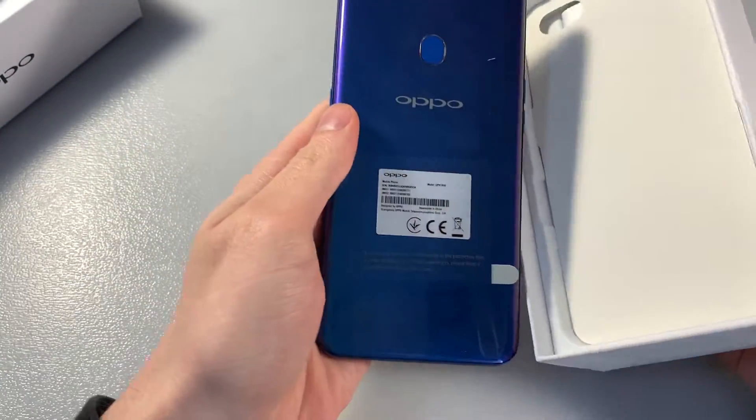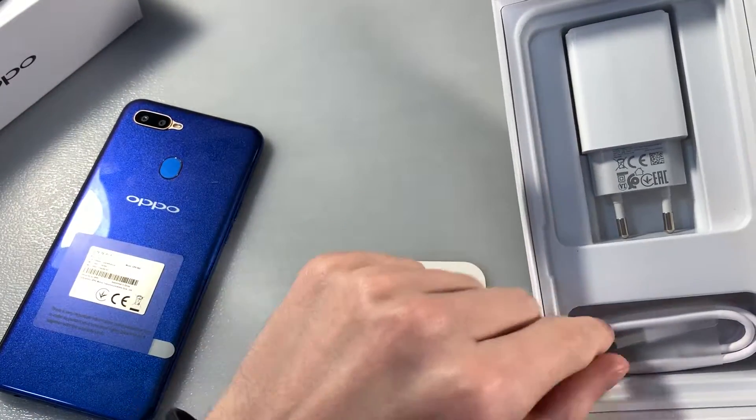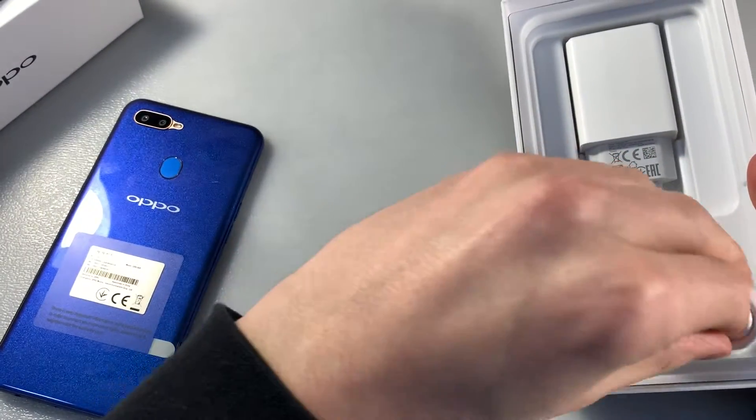The device comes in blue color. In the box we also have an adapter for charging and a micro USB cable.